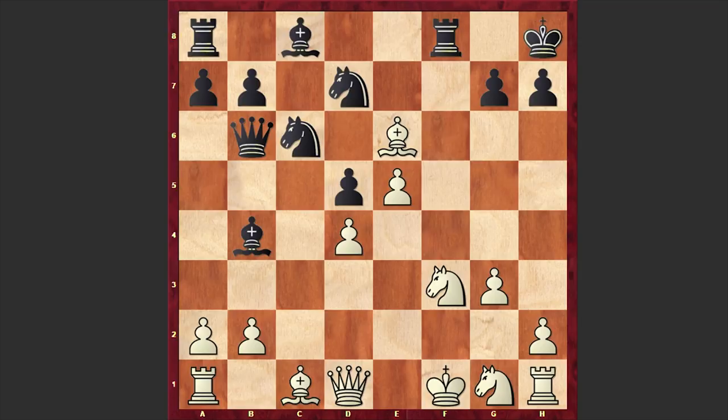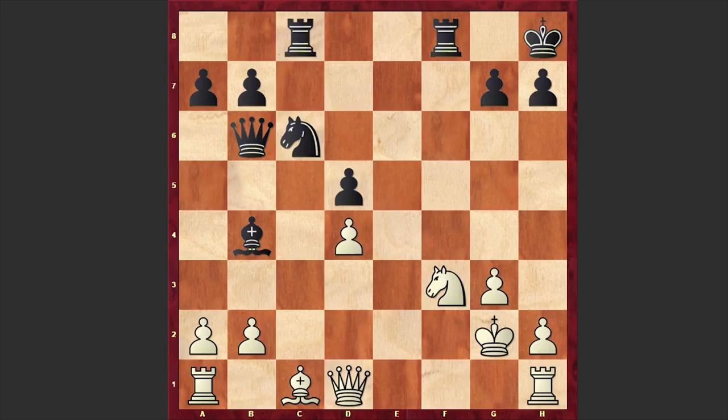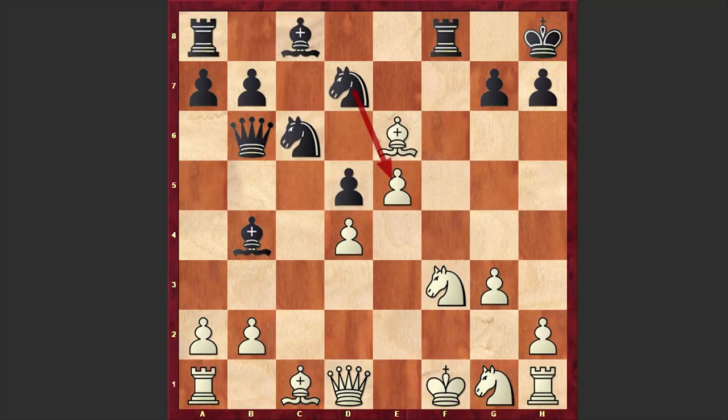Right now the threat is Nxe5. For example if Kg2 then Black has Nxe5, and if Bxc8 then Nxf3 is coming followed by Rxc8 — Black is enjoying a very pleasant position. Or after Kh8, if White plays Bxd5 then this is even worse, as you can step into the Qb5 fork.